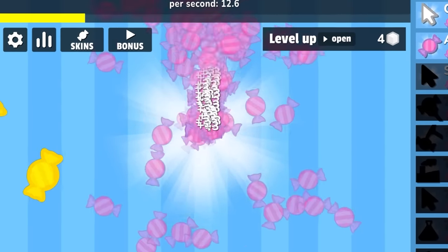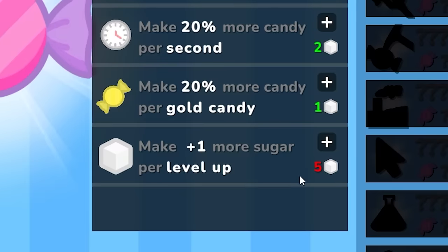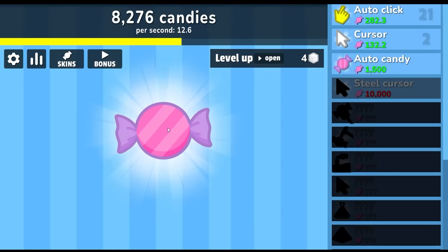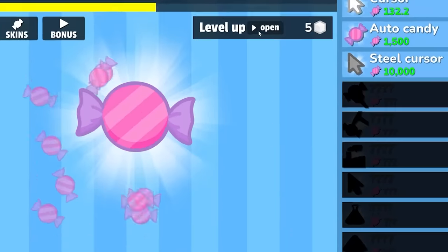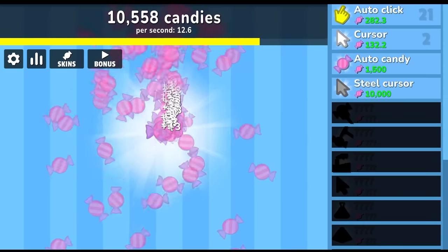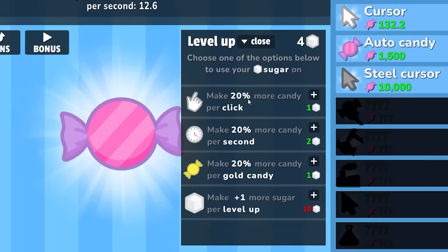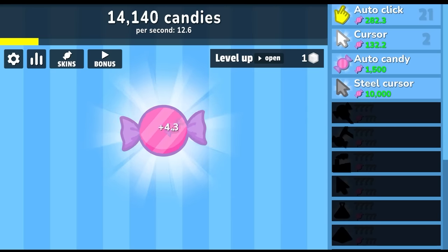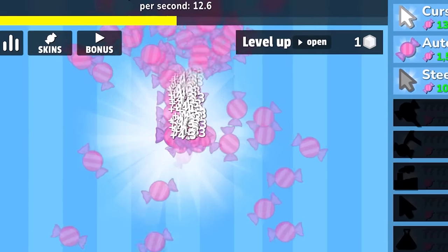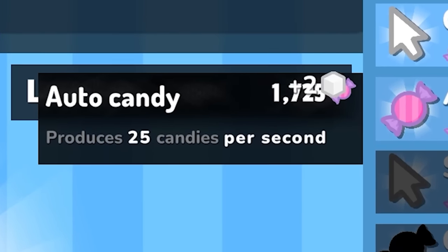Every time I level up I get more golden candy. I think I'm level five so I have four sugars to spend. I'm going to get one more level and then we'll get the plus one sugar — so now I'll get two sugars every time I level up, and we level up extremely fast with my auto clicker. I now have five, so let's get this — now when I level up I have two sugar to spend. I'm going to make 20% more candy per second. Let's buy the steel cursor — now this is going to make 50 candies per click. Let's also get auto candy.